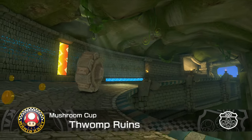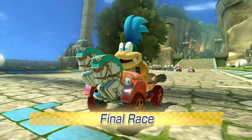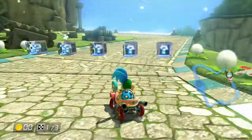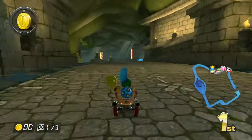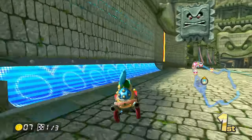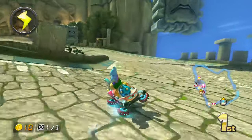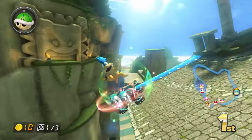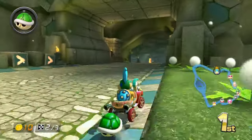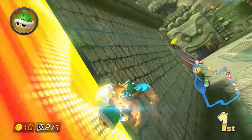The final track — Thwomp Ruins. This is a good track on 200 CC as well. A really good track. Final race. Let's go. See, look how fast I'm going with this vehicle. Always want to make sure to use medium tires for 200 CC, because big wheels are not really good for it. Let's take a shortcut over here. Look at that — absolutely beautiful. That's why I love 200 CC so much.